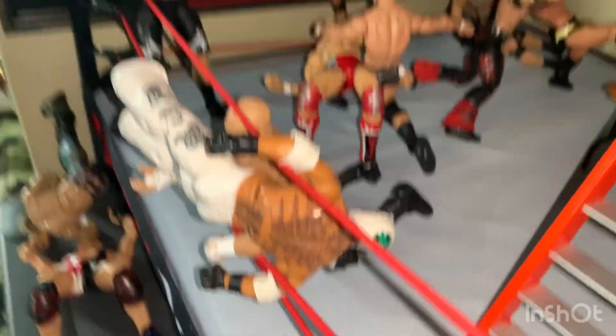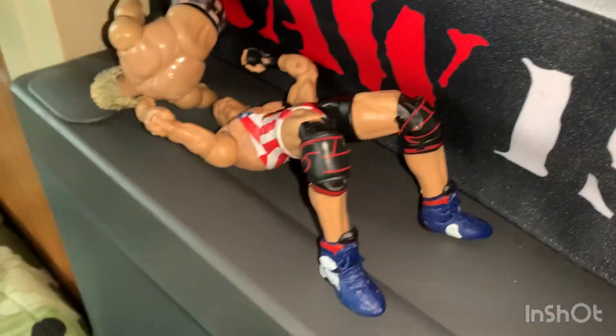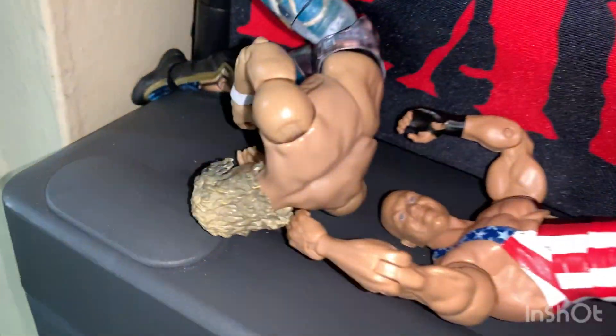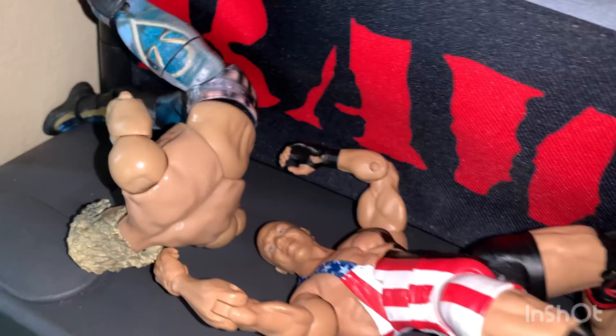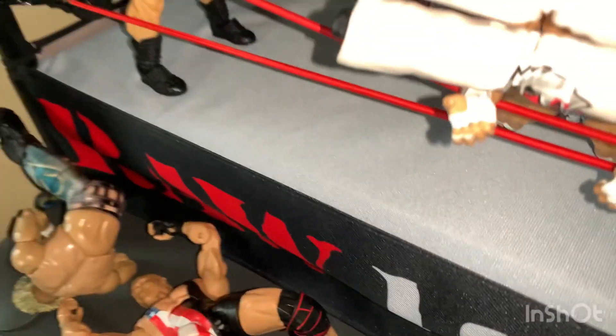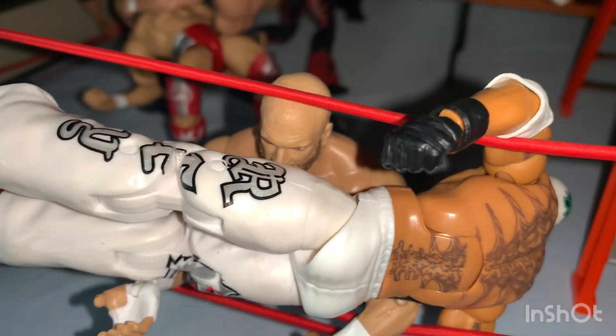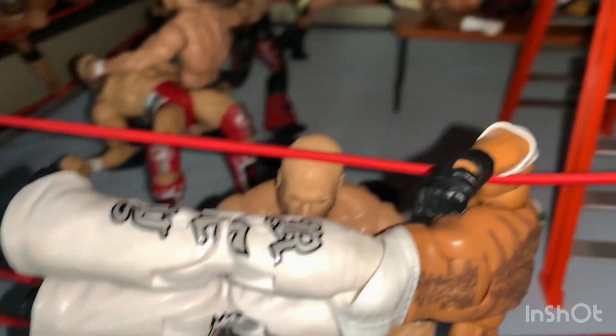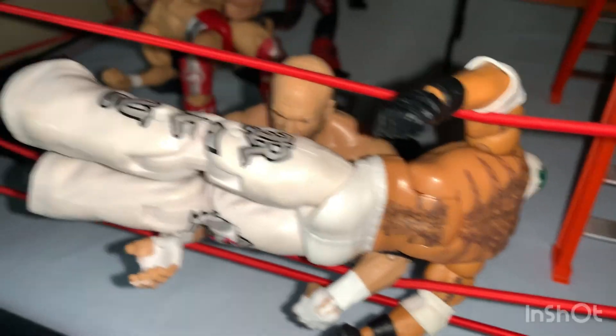First we have Kurt Angle doing a two clicks to Kenny Omega, and Kenny Omega oversold it by dying. Here we have Triple H getting hit with a 619 by Rey Mysterio — I always like that position.